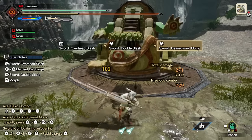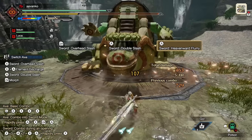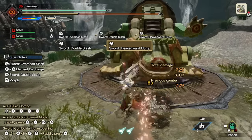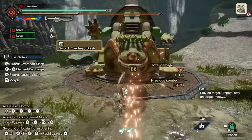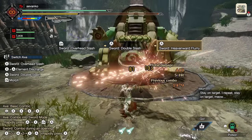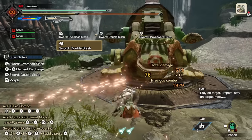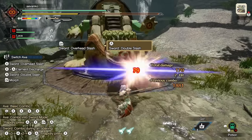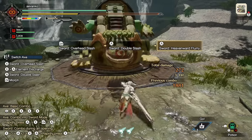The next in terms of speed to get into an Amped State would be Paralysis, and then a tie between Elemental and Exhaust. By far the fastest types to get into an Amped State are Poison and Dragon.